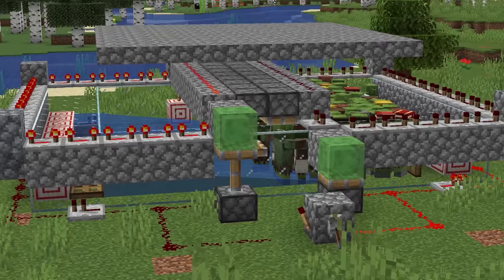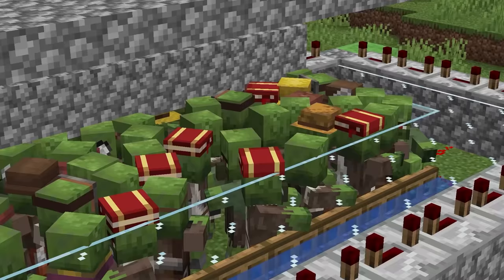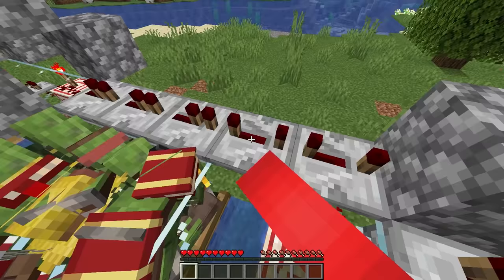Nothing speaks to that more than a hostile mob switch. Whether you build one of these using withers, shulkers, or zombie villagers, the fact of the matter is there could be a lot of unmitigated risk if things go south — and let me speak from experience, that doesn't end too pretty. But much like a nuclear reactor, while it's up and running, the benefits are clear to see.